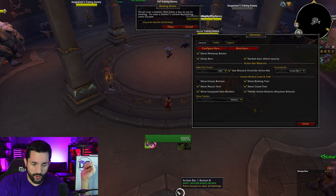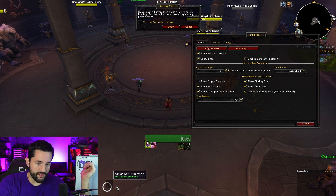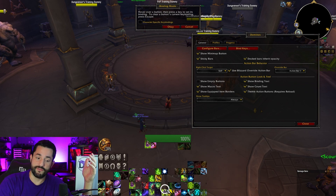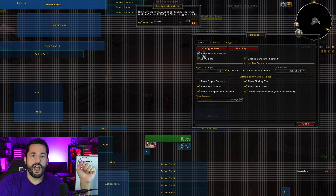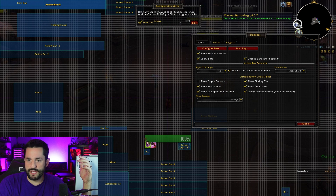The key binds — you can press this right off the bat and hold your cursor over abilities to key bind them. I would recommend not fading them; as you can see mine are faded, which we'll talk about in a second. But back to Configure Bars.